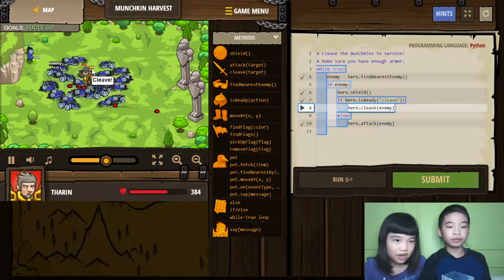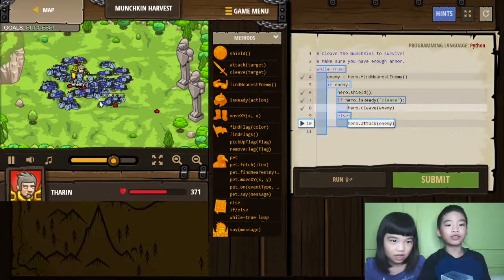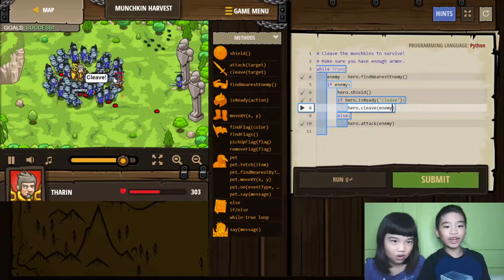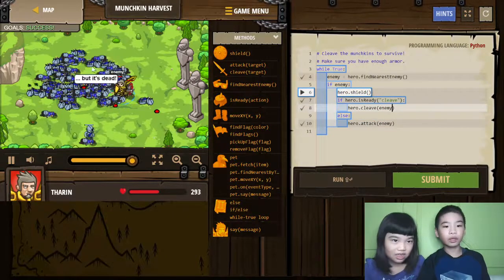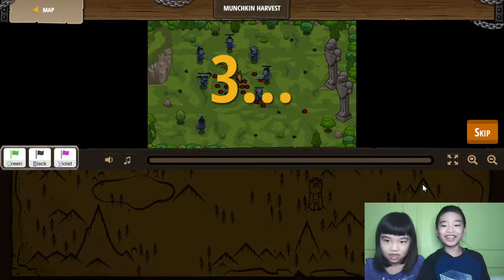Why are there a lot of munchkins here today? He will cleave because Cleave is also ready. Let's get to the next news about the time. Amara Arrowhead — she helps us while we try to fight Demirius. We did it! Let's press submit.